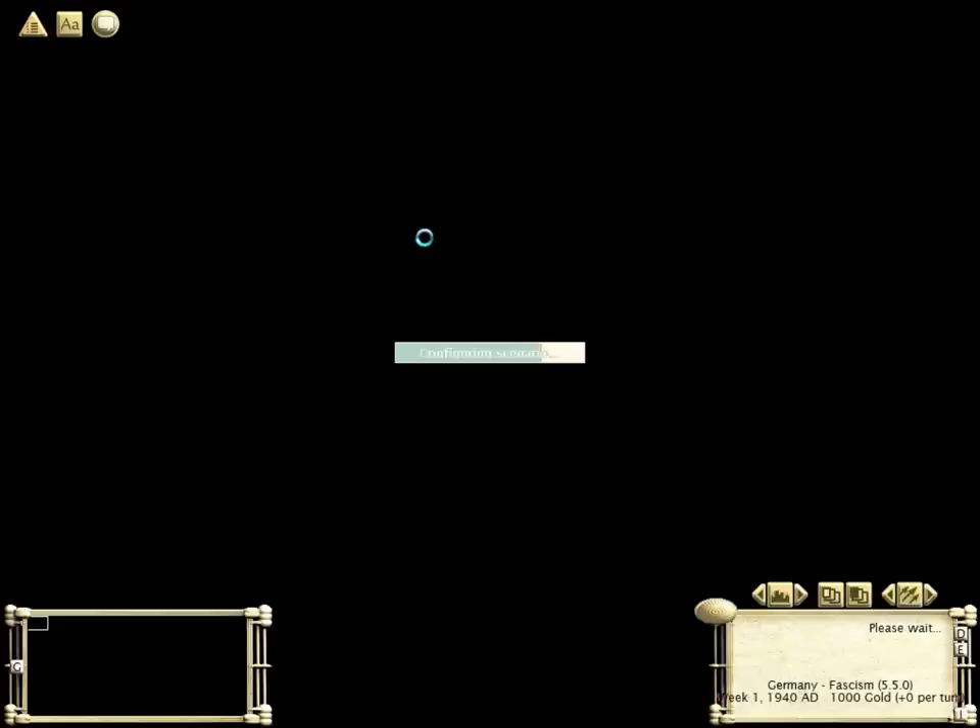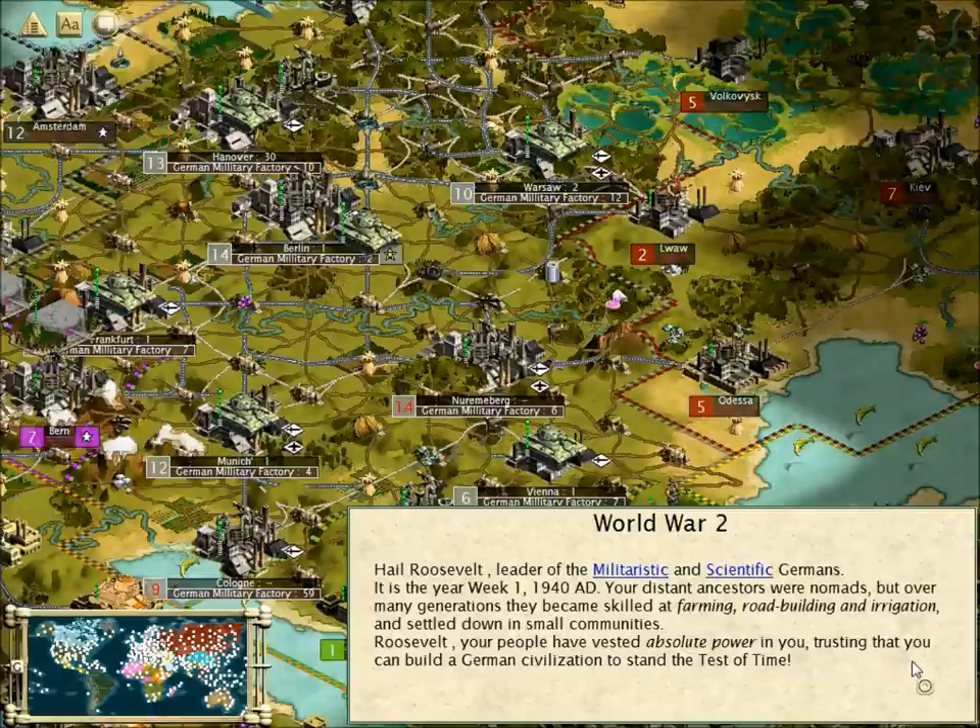Just let it load. It's not going to take very long, maybe about half a minute or so. Because it's a giant map and it just needs to recalculate what's about to happen - it's huge. Anyway, if you want to get the game, it's on Steam for five bucks. And if you want to get this mod, just send me an email - I'll have my email in the description and I'll do my best to email the mod back to you. It's amazing. There we go, it's loaded.